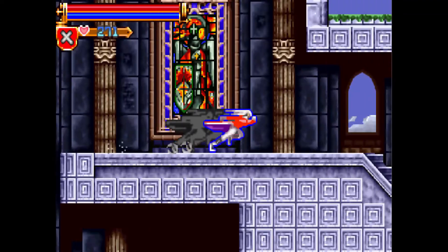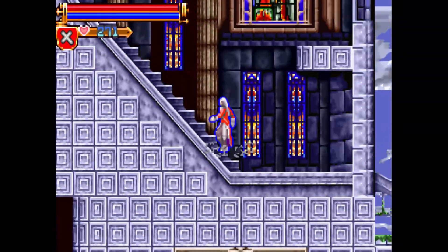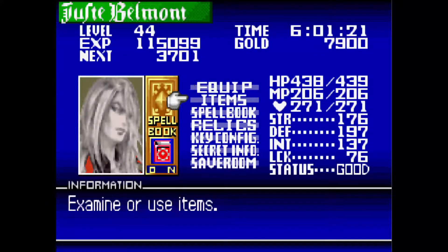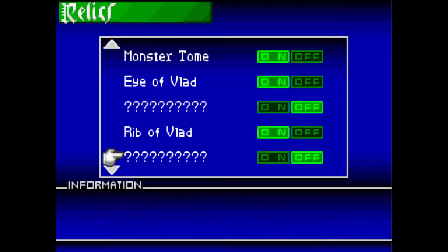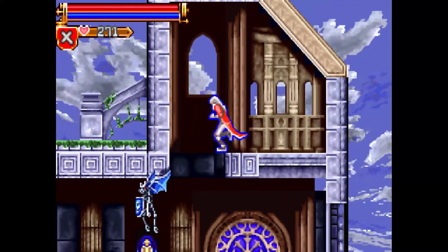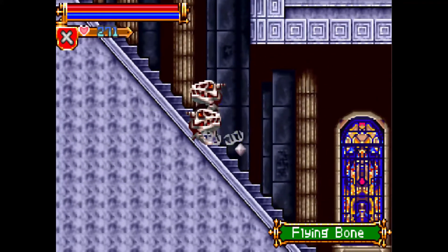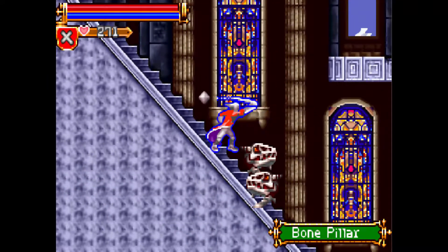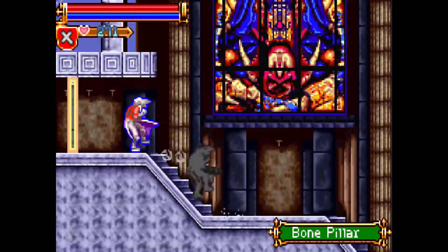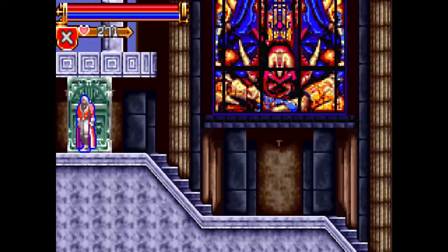Here we are, back at the top of the castle. We are making a brief warp back into the first castle — Castle A — because we happen to be very close by to another one of Dracula's remains. I think, if I recall, it's in this room. And here it is — the Eye of Vlad! I'll show what this one does: it allows us to negate the power of curses.